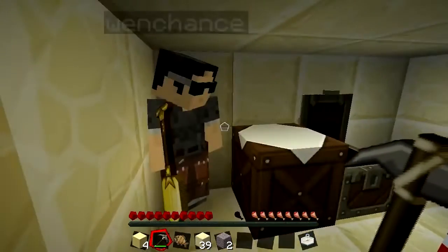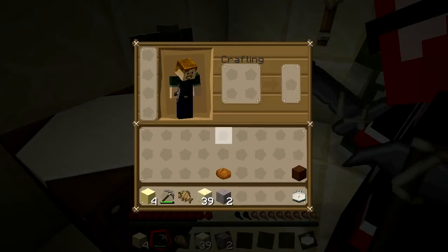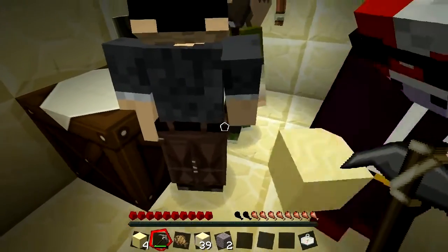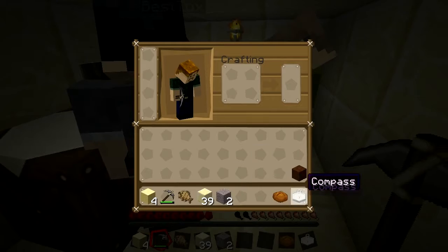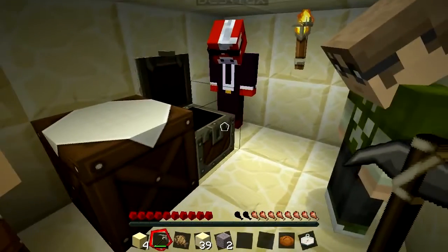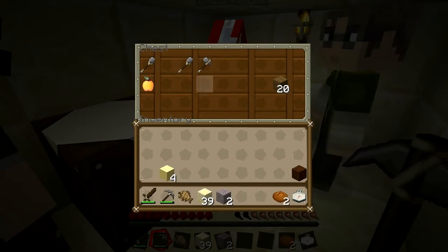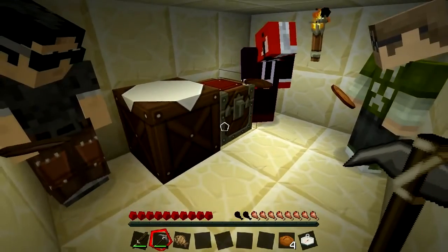An Enderman is spotted. Someone requests a weapon - even a wooden sword. There's one in the chest. Someone drops all the wheat - hopefully someone picks it up. We make bread and distribute it. We have mushroom stew and a cake for dire situations - don't store food here. Items distributed: wooden sword, stone hoe, mushroom stew, three breads for Chance.